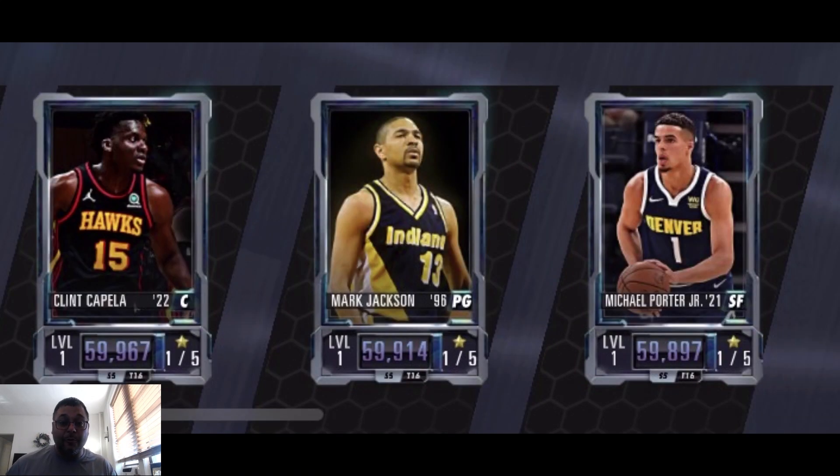We got a Michael Porter Jr. — we just saw a Halloween card drop for him, so if you liked that card, this is a nice upgrade for you. There is a Mark Jackson for the Indiana Pacers; there have been people asking for this card, so this is a nice addition for sure.